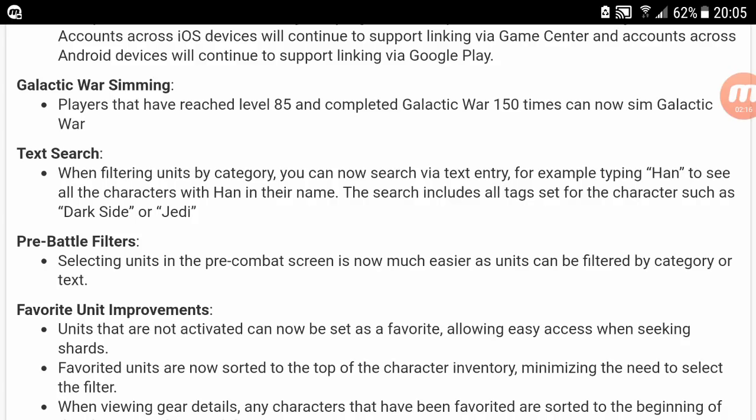Pre-battle filter. It looks like in the character mode, you can actually type 'Han' and it'll search for Han. Selecting units in the pre-combat screen is now easier — they can be filtered by category or text. I guess they're both essentially the same.